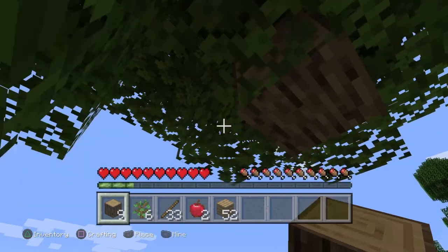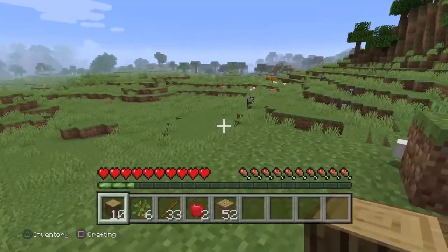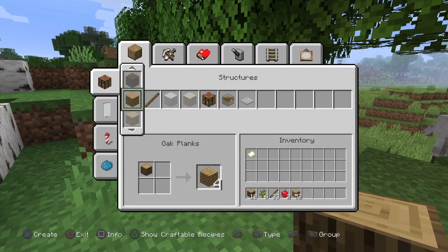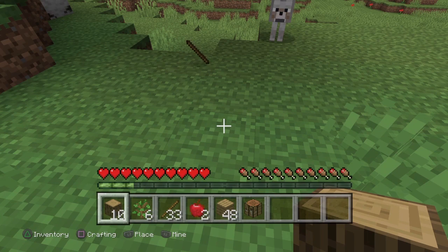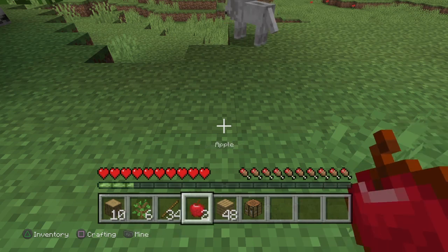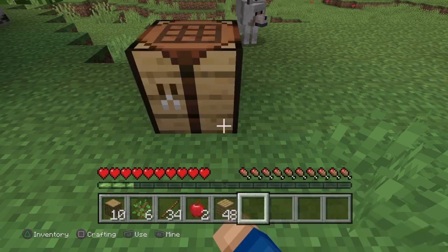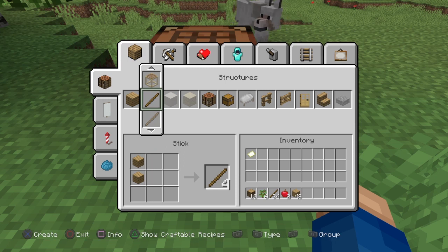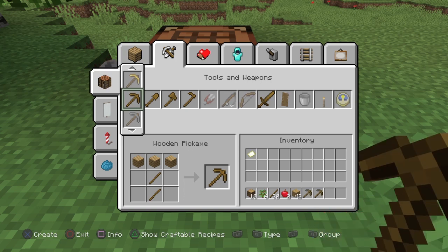Cara always helps me out and she told me how to get light without having coal - I'm going to show you that now. We get a couple more blocks of wood, then we need to make tools. Go to square for the crafting table, press X, now it's in our inventory. Circle to get out, point to the floor, use our one and then L2 to place it down. Now we can make our tools - a pickaxe is the best bet, and a shovel for soil.